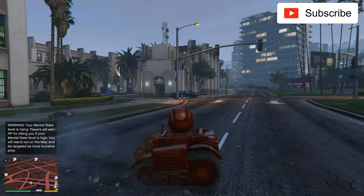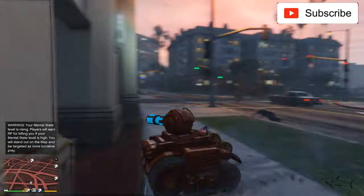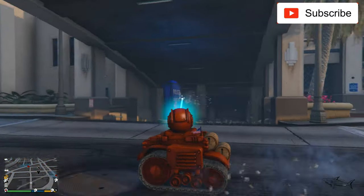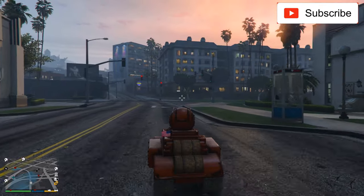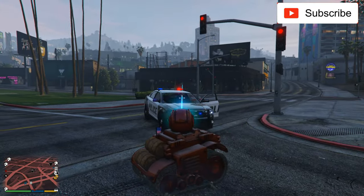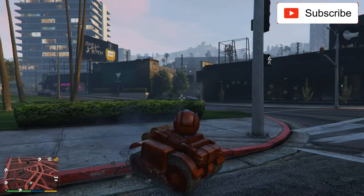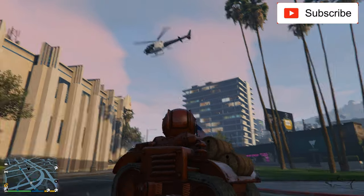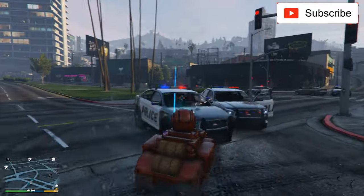You will see when the police come. My plasma cannon - I think that hurts. It's pretty easy to control, not the best way in my opinion, but it's pretty easy. That helicopter is a little bit tricky to get rid of. Let's see how many stars we can raise really fast - three stars. I cannot reach the helicopter; I don't like that the turret cannot go up.